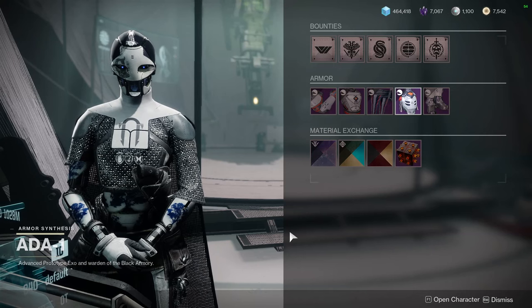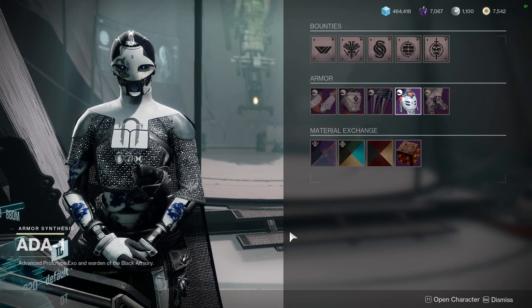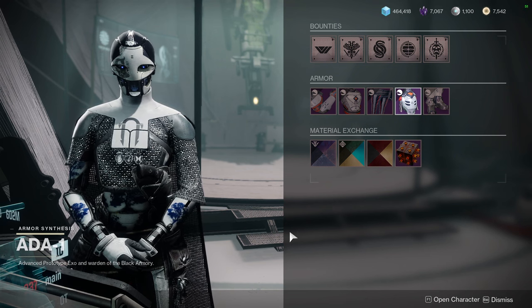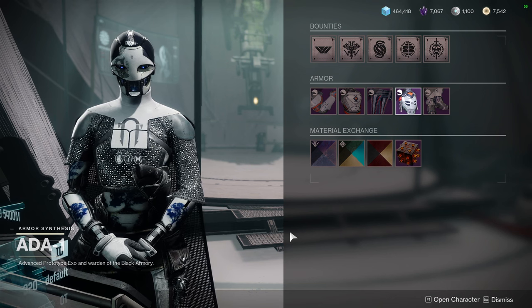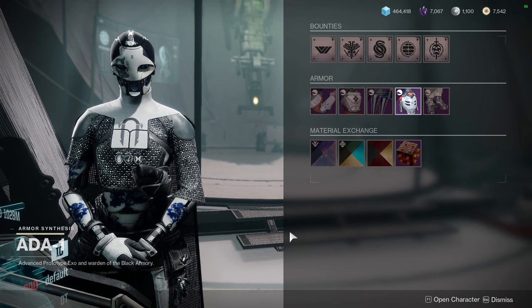This is your last call. We usually look at Ada-1 at the end of the week. We're going to be looking at Ada-1, Banshee, Xur, and Eververse in that order, just looking at what they're selling. I apologize — last week I ended up doing week 15, but it was week 15 of last season because my editing software saved it in a different folder.